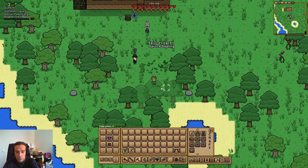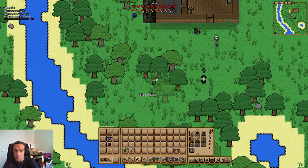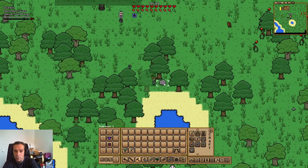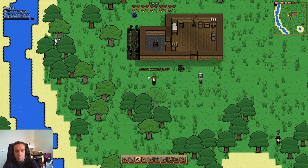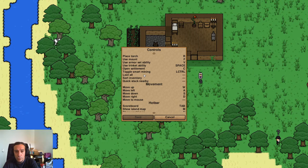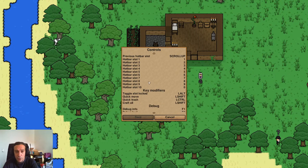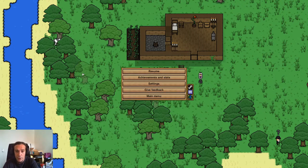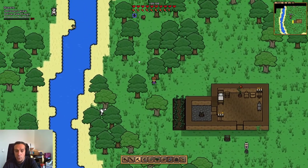Maybe I can hunt something. If I remember correctly, food is something we need to take care of quite soon. Can I sprint somehow? Let me check the controls — movement, key modifiers, quick move with left shift. I have quick move always enabled already.